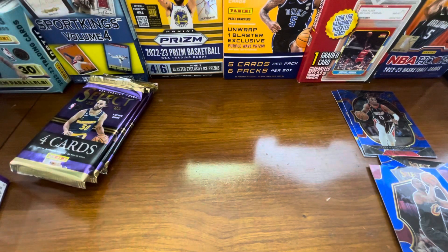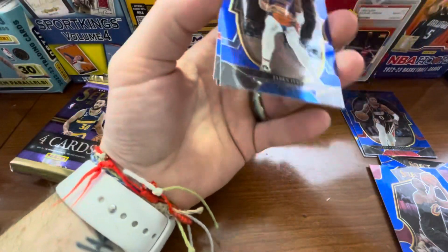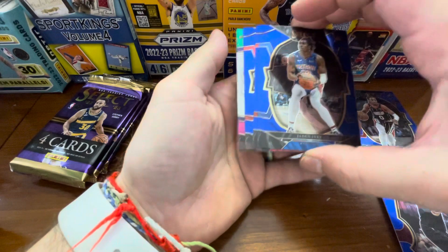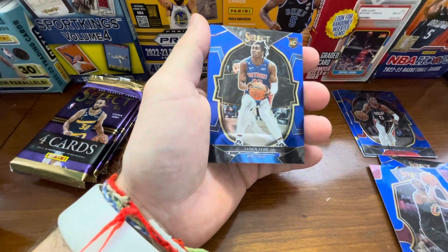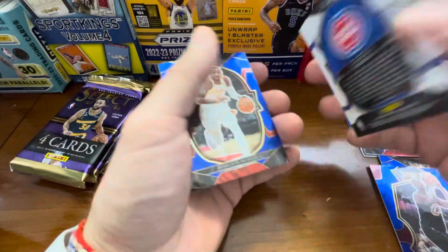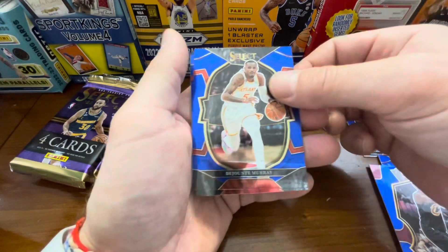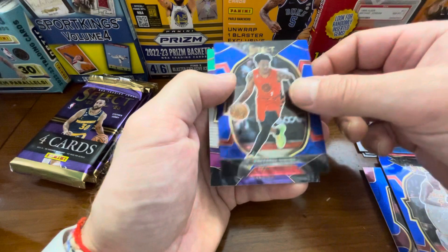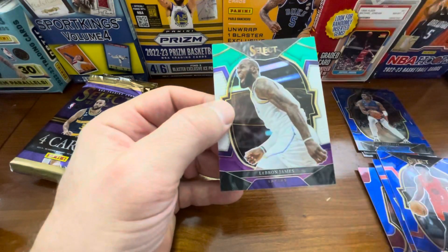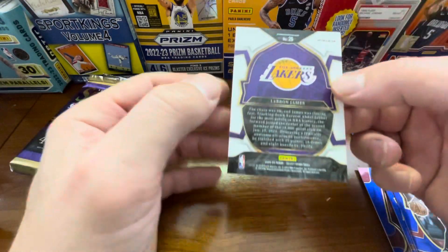It's sports — I've always been trying to pull a big card, but obviously when you're just opening one blaster, you've got a smaller chance to do so. We'll see what happens with this. Jaden Ivey on the rookie — I believe that is the concourse level, so that is the base level, but still a great rookie to have. DeJounte Murray on the base, Anthony Simons.